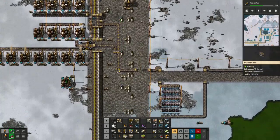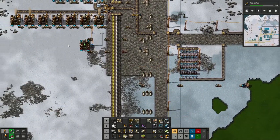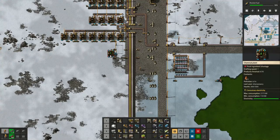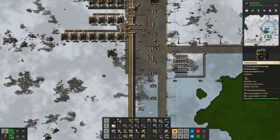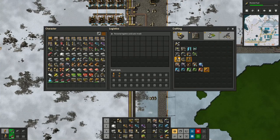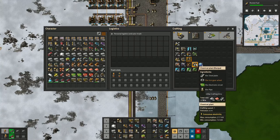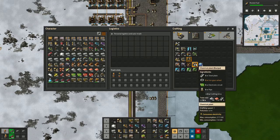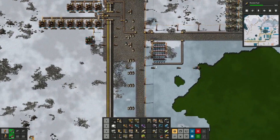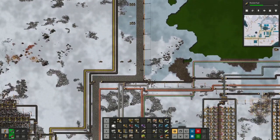Here's the lubricant there. We're going to be making sulfuric acid and I don't think I've got any of the chemical plants yet. Let me see what I need to make some of them - it's going to be a chemical plant. I can make one. What do I need? Steel plates. I think I'm going to want to make a few of them, so let me go and get some steel plates.